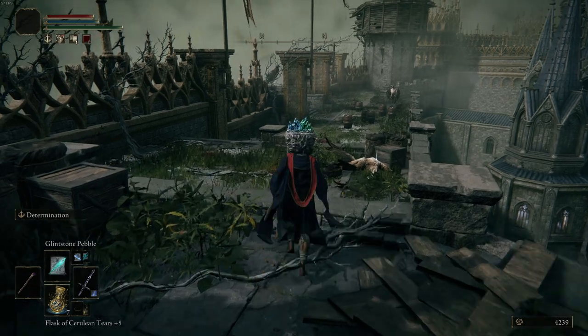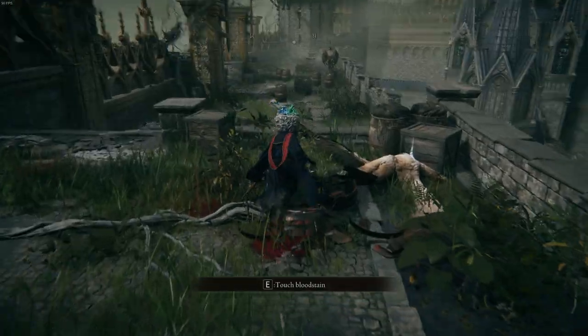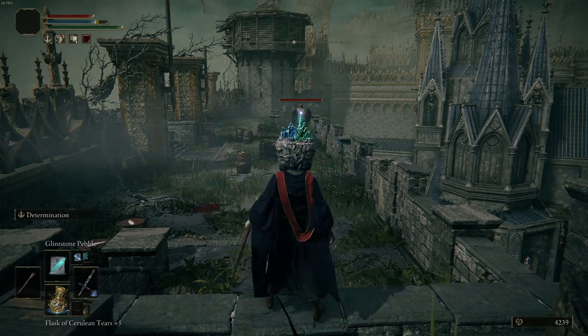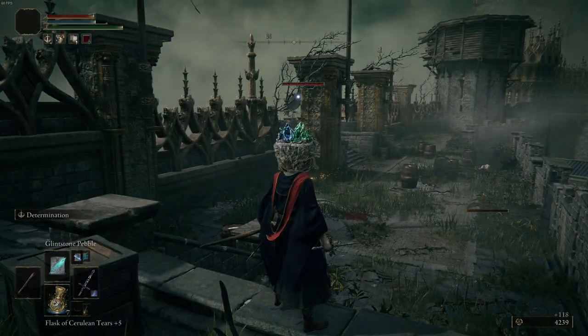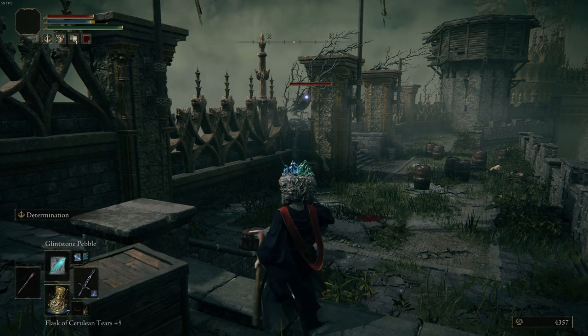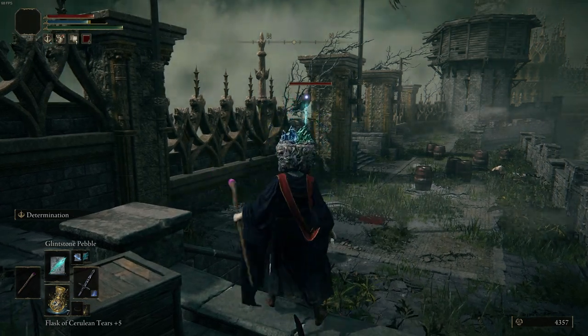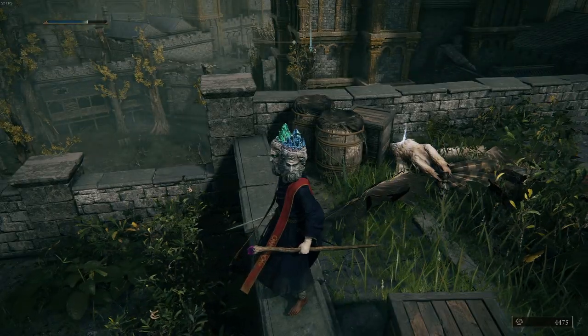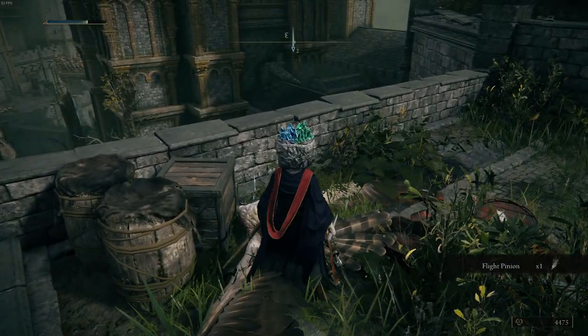You'll see the small animation, and then the damage we deal on a basic Glintstone Pebble is doing 803 damage. The second attack against this second bird — same spell, same gear — is only doing 503 damage. But look: when I apply the Ash of War again, boom — 803 damage.